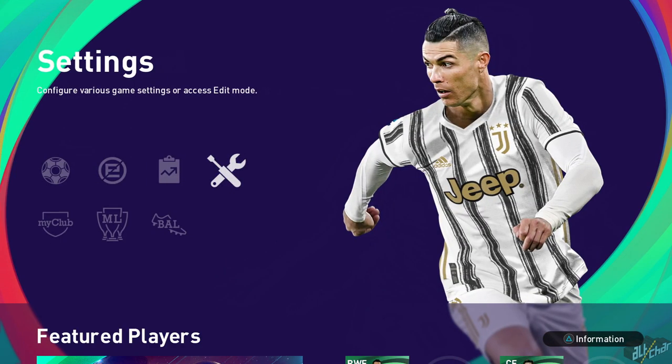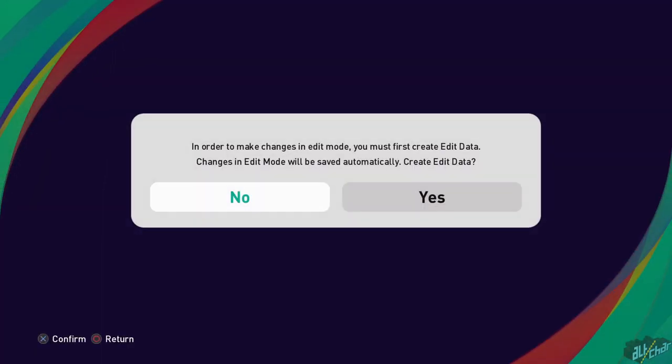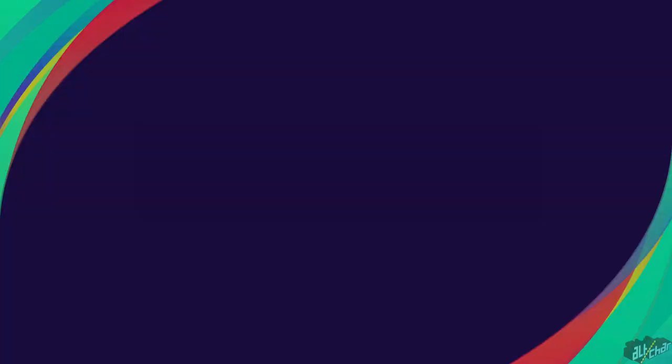Then start up eFootball PES 2021 season update and go to the settings page, then press edit. Here you'll be presented with a screen asking you to create edit data — hit yes and then just wait until the data is created.